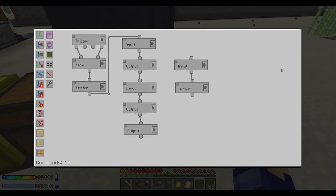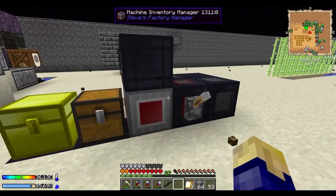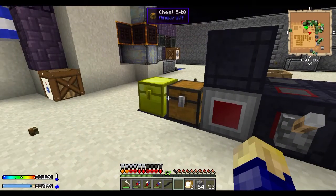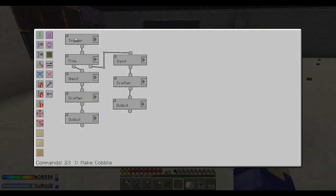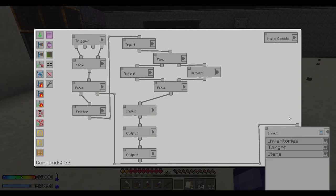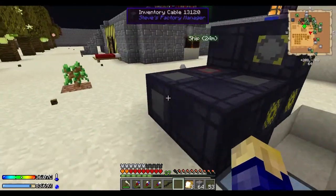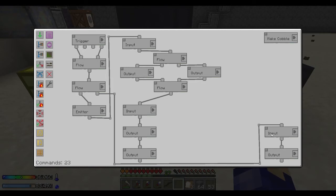I'm going to have to stop right here and I will be back. Alright guys, we're back. I had to go pick my daughter up from the football game. And I have fixed this. Basically what I did was I did a flow out, and from our flow here this split it off. Our emitter — this is what allowed us to run our normal stuff. And from our flow here this one is what is placing the cobblestone.